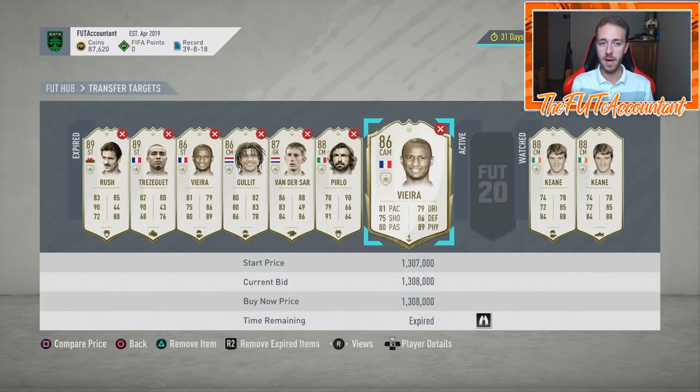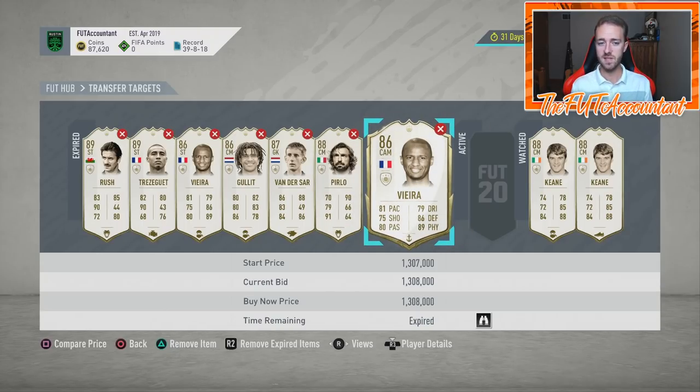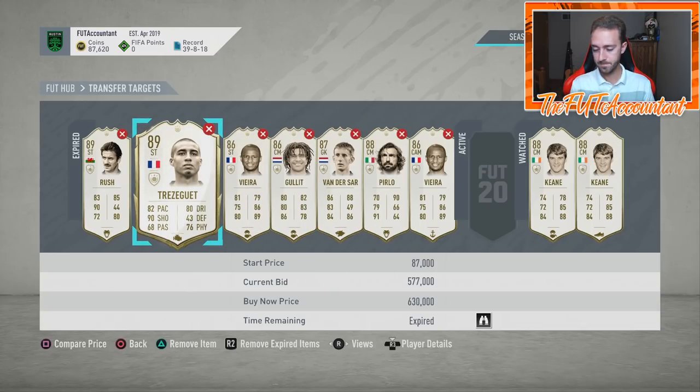Sometimes you want to leave a lower-priced card on the market for as long as you can. Maybe you'd only make 10k on a Vieira flip at current prices, but somebody might come in and undercut by 50k because it's weekend sell-off time — they want their coins fast. Then you can buy that card and list it up for a 60,000 coin profit. Since icons are rare, they don't sell as easily, so some people undercut heavily to get their coins back quickly — that's where you find the deals.